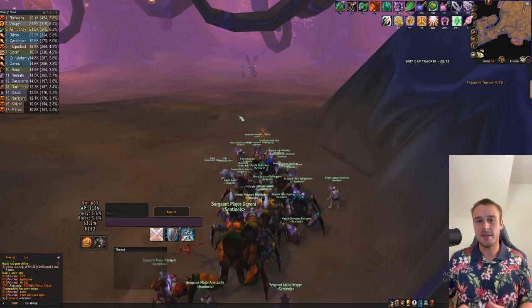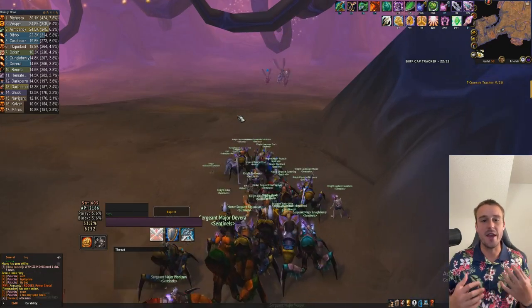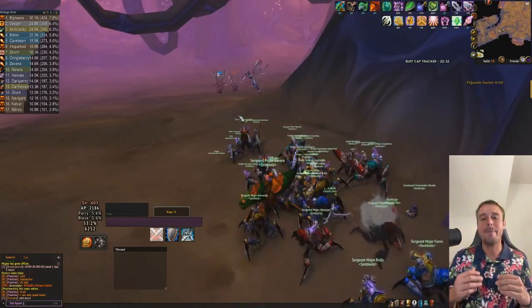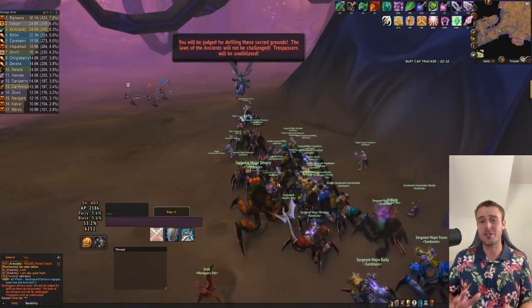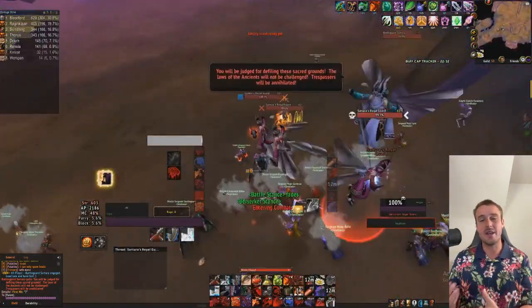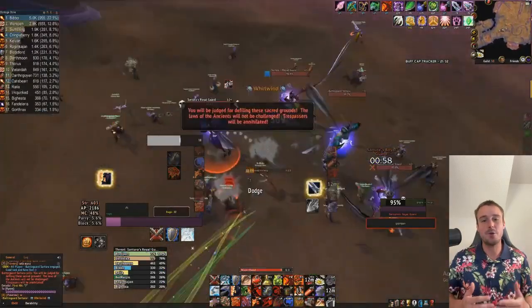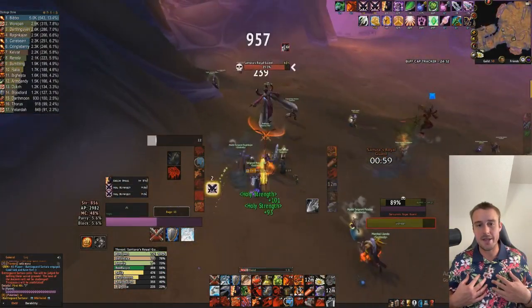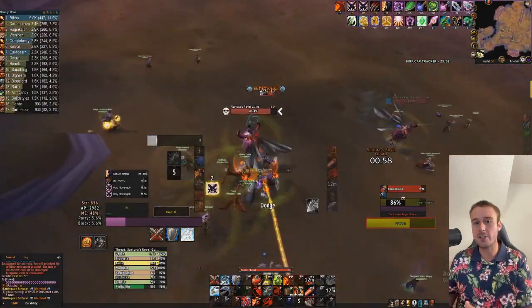Hey everybody, welcome back. Today we're going to continue our series of AQ40 DPS guides and talk about Battle Guard Satura. Battle Guard Satura is a fight where your strategy will vary a lot depending on how your guild does the fight — do you kill the ads first then kill the boss, or do you cleave them all down? I'm going to discuss both strategies today using my own footage from last week's raid.